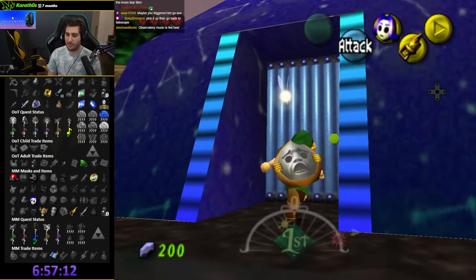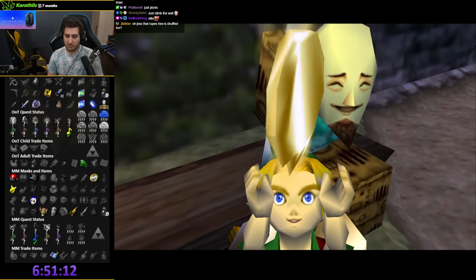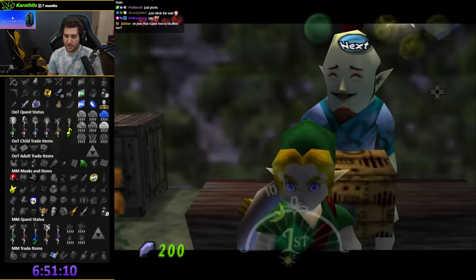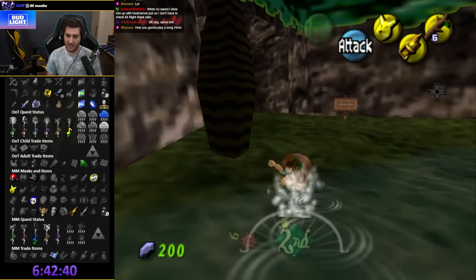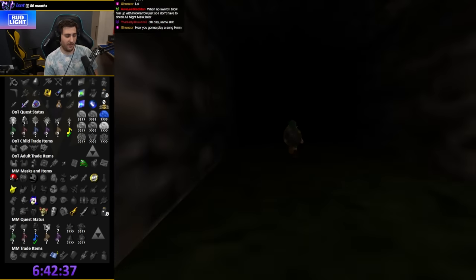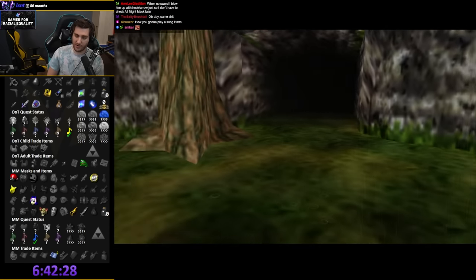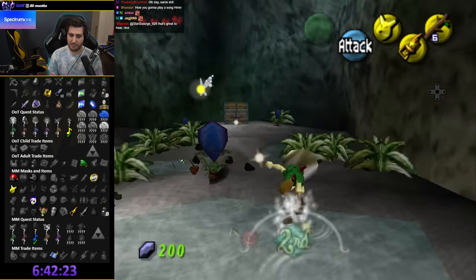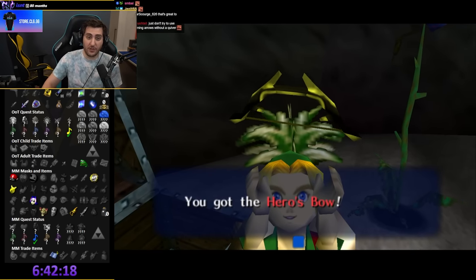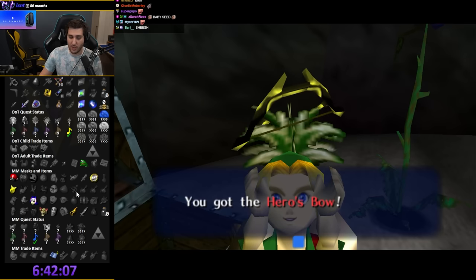Need an ocarina to pick up the moon's tear. I can't play a song yet, but if I can get the Pit and Owl going, at least I know where Song of Soaring is. Day 2 Grotto had a bow — that's massive and it's transferable, so now I have a bow in both games. Let's go do the archery games.